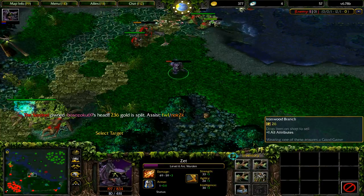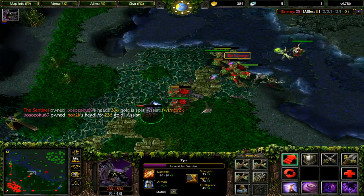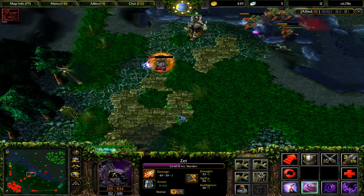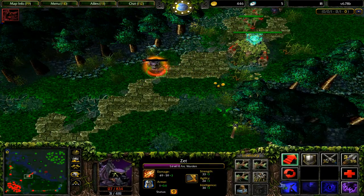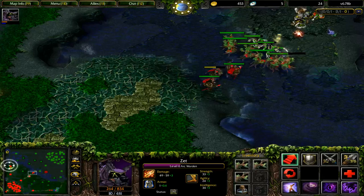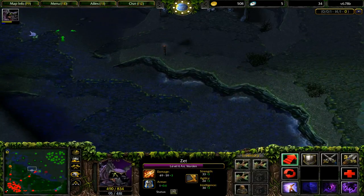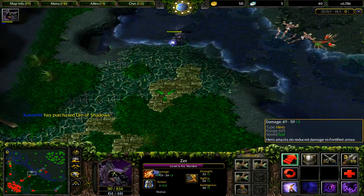His ultimate summons a clone of the hero that can do everything — it can use items, it can do whatever you want. I'm going to drop some Spark Wraiths and go back to base, use all my bottle charges and try to get as much gold as possible. I'm not using my ultimate just yet because I don't really see the point at this stage — it does cost mana as well as HP at early levels, but I regen up a healthy amount.